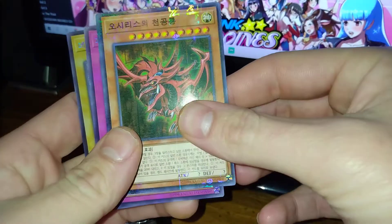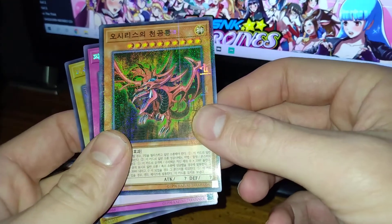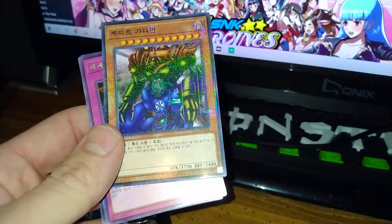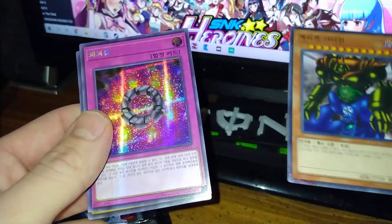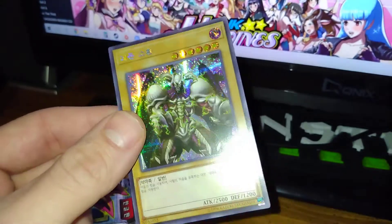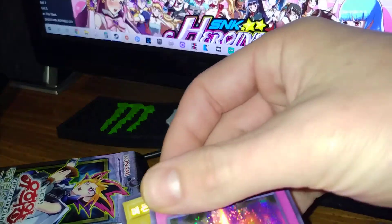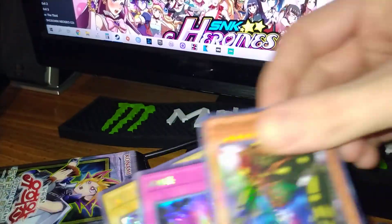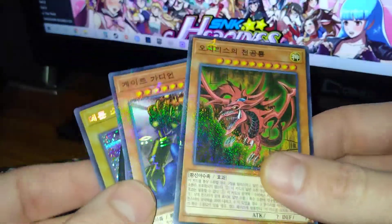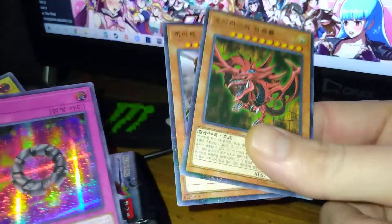Pack number two: Slifer the Sky Dragon, Millennium Rare. What? A god card — just in a pack? Gate Guardian, Millennium Rare. And something of fire... Summon Skull, alternate artwork, Secret Parallel Rare. But the Gate Guardian though, and Slifer the Sky Dragon as Millennium Rares — look at this. This trips me out. This is amazing. These two cards are amazing.